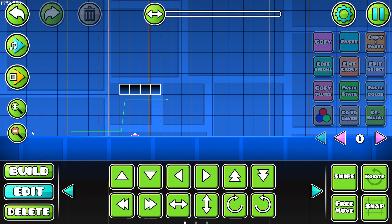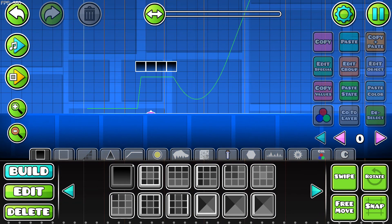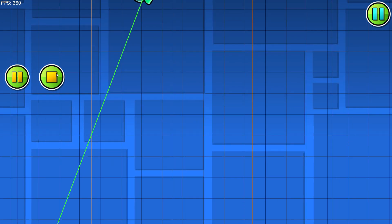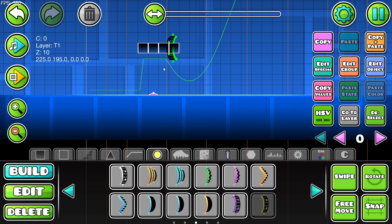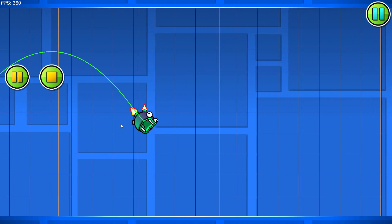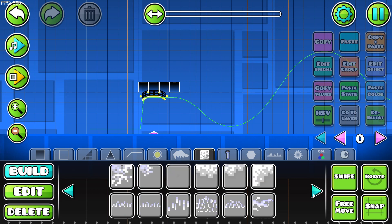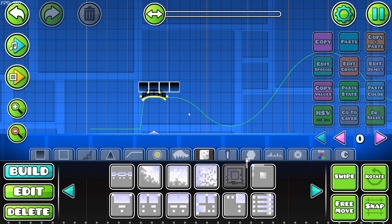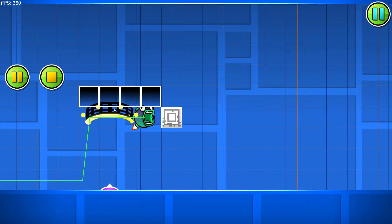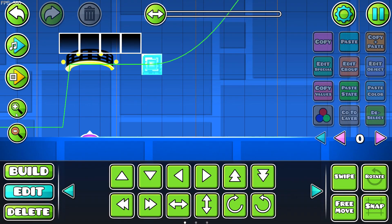It's a spider pad — gotcha. What does this do? I assume this is the swing copter. Dude, this is awesome! We've got all the retro stuff, all the retro blocks. Do these actually have hitboxes? No, they don't — these are just decoration blocks.